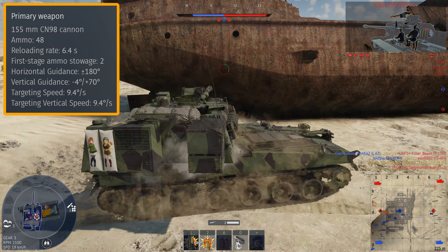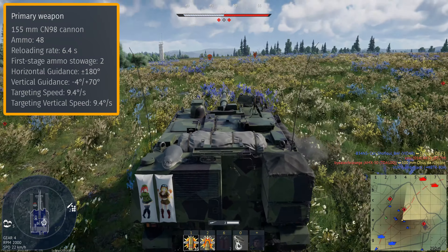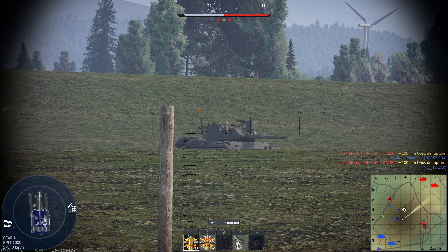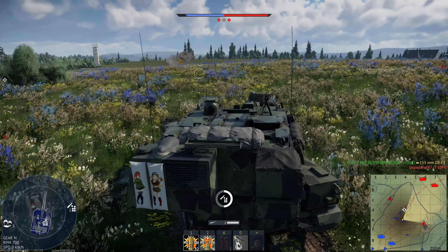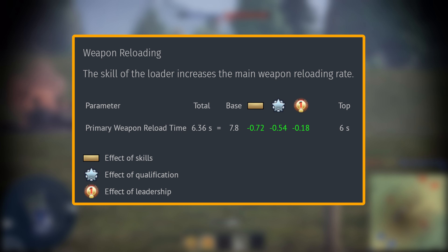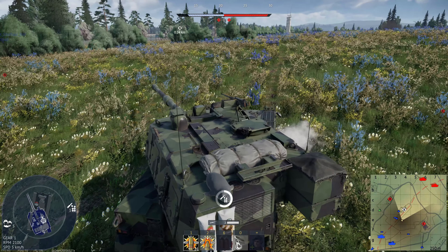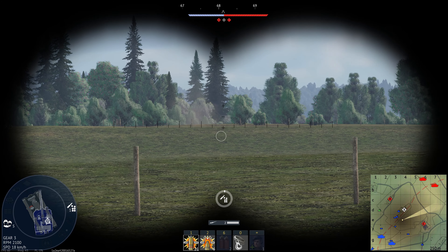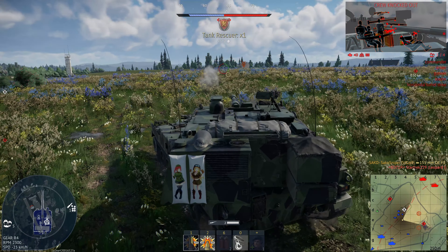It does have 70 degrees of gun elevation, which allows us to target low-flying helicopters and planes. We do get a HE-VT shell, which we'll cover shortly. We can carry 48 rounds in total, with 2 rounds in our first stage ammunition. The expert qualification helps with reload speed — with a stock crew, our reload time is 7.8 seconds, but with an ace crew that drops down to 6 seconds. This 6-second reload time applies to the 2-round ready rack. After those 2 rounds are fired, the reload time increases to around 10 seconds, which is still pretty good for a 155mm howitzer.